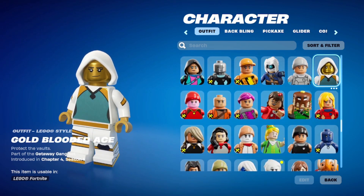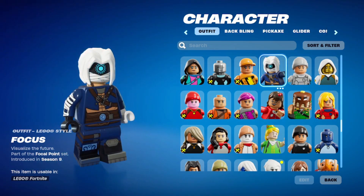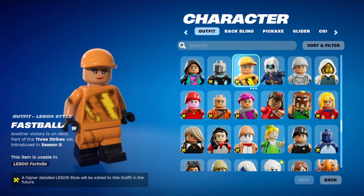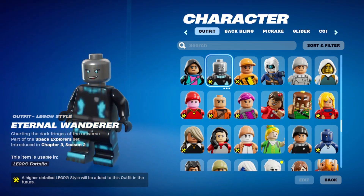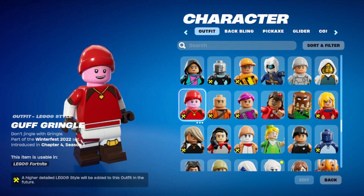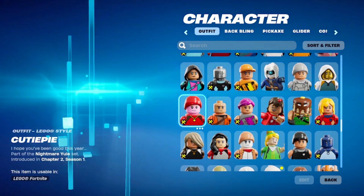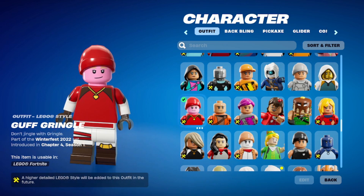But Cutie Pie gets the mask — what? Who else do we have? We're getting near the end I think. Gold Blooded Ace. Frost Squad. Focus — that's a nice skin, I forgot that I bought that. Fastball — nice and orange, still my favorite color. Eternal Wanderer — again, we talked about the astronauts not having their helmets. Where's your helmet? How come your hair is not all glowy? They're going to fix it though I think. Envision. Guff Gringle — you're supposed to look like a Christmas guff, and you don't look guffy at all, so they're going to fix that.